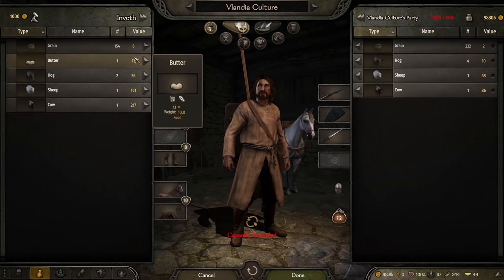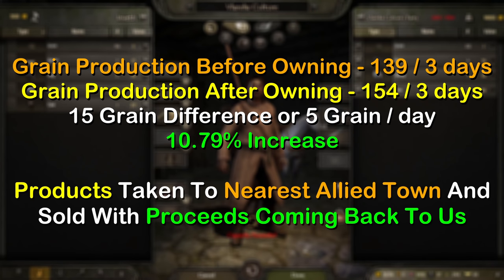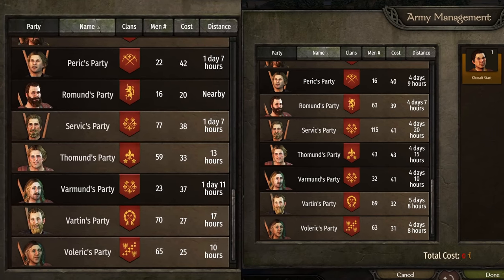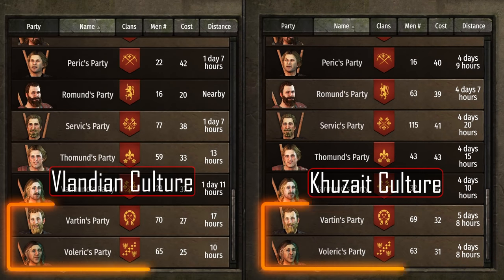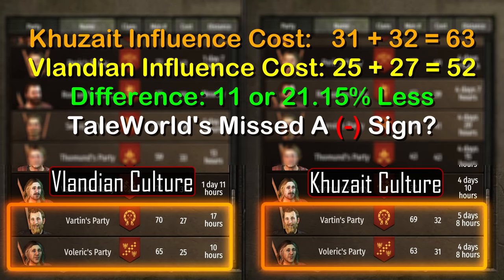Once we take ownership of this castle, this same 3-day period increases the grain production to 154, which is almost 11% more. This extra grain will be taken to the closest town and sold, with the money coming back to the village and paid out to us as the owner. We then test the 20% increase for calling armies into the party. We see a Vlandian culture on the left and Kazaite culture on the right, but something isn't quite right. Looking at the bottom two nobles specifically, it would cost 25 influence to call Valeric's party and 27 for Vartans for a Vlandian, but 31 and 32 respectively for a Kazaite. The troop count is nearly identical, so influence cost should be around 20% more for the Vlandian, but the opposite is actually true — it's 5–6 influence less for the Vlandian.